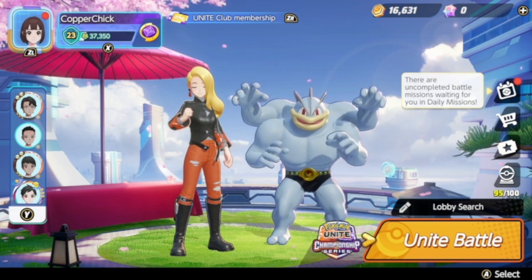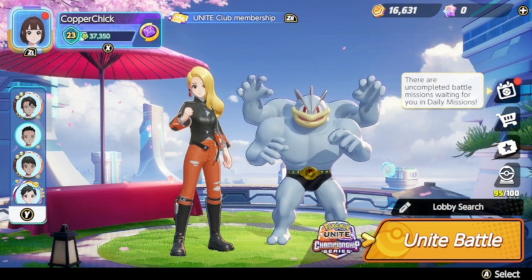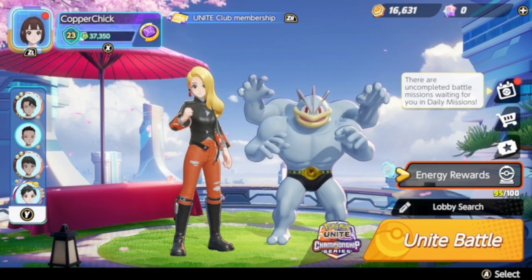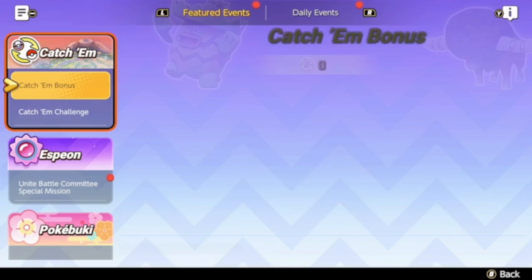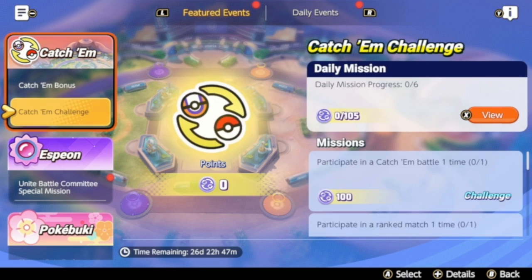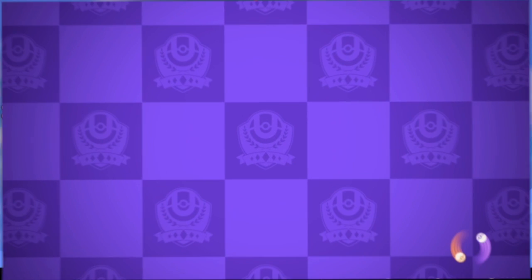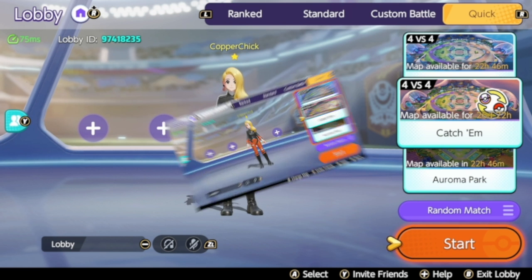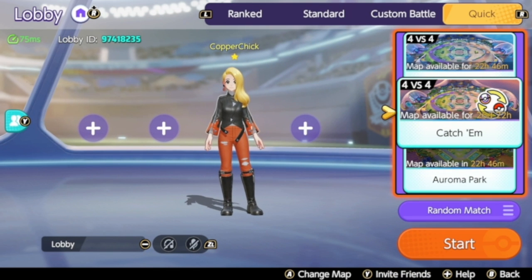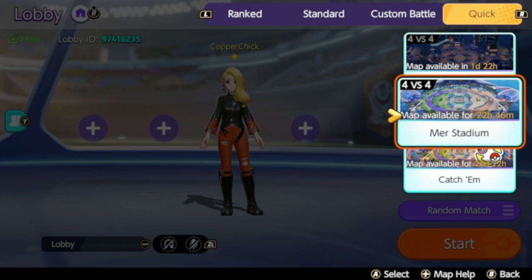I have not tried it yet, and we're going to do it together. What I did notice is that under Events, there is a catch-em bonus and a catch-em challenge. To get to it, you go into the Battle menu. To change the maps, it's not going to be defaulted when you first open up — click the A button on your controller, and then you can switch.